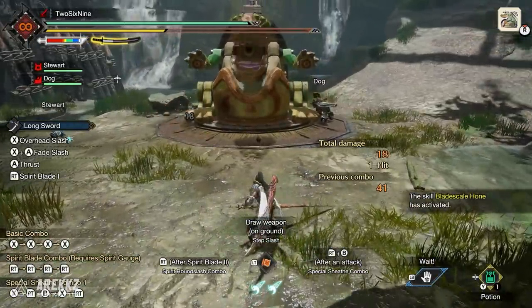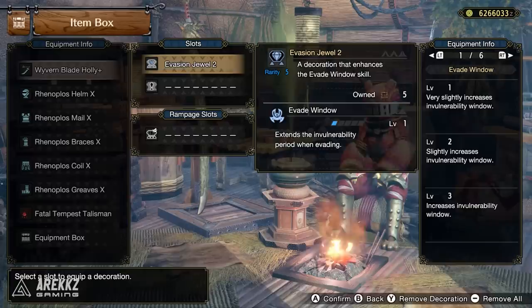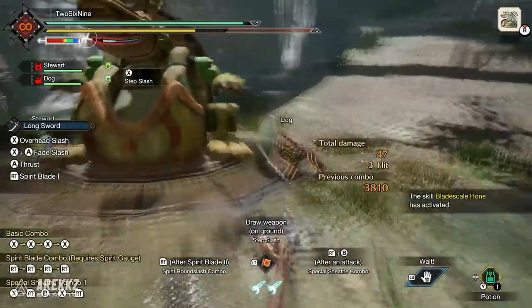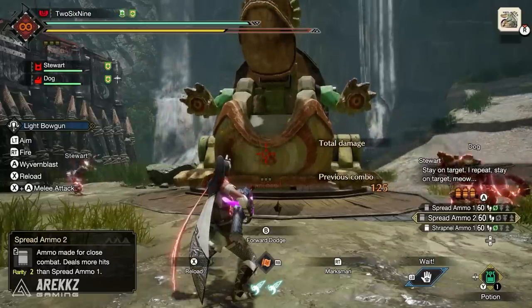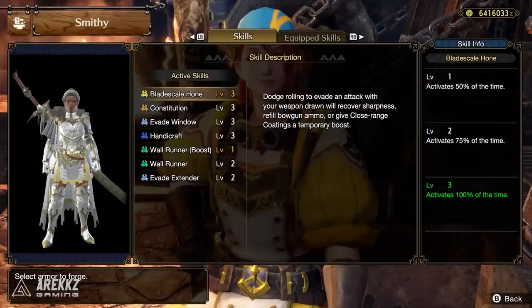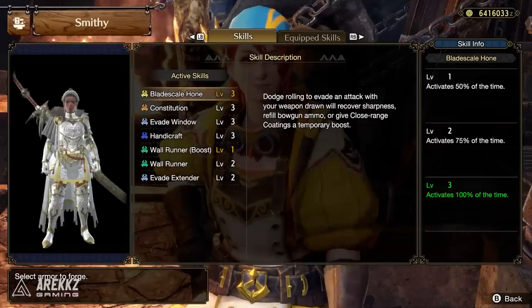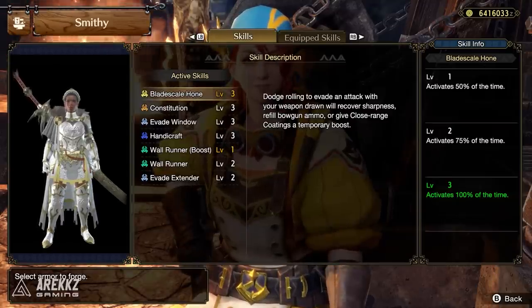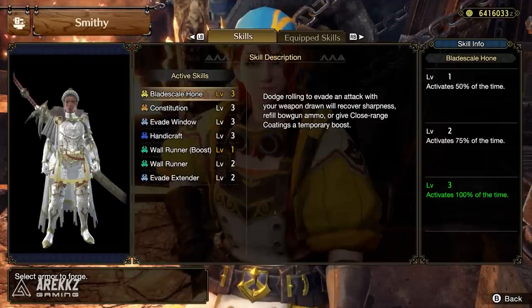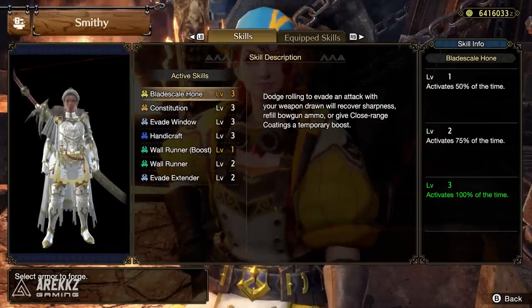You can't simply roll in midair and benefit from this. However, for those who struggle a bit with timing, you can pair it with Evade Window and Evade Extender to make it easier to roll through attacks. The skill is split into three levels: level one activates 50% of the time, level two is 75%, and level three gives a guaranteed 100% activation. Given that rolling is a staple of Monster Hunter, this is definitely worth checking out.